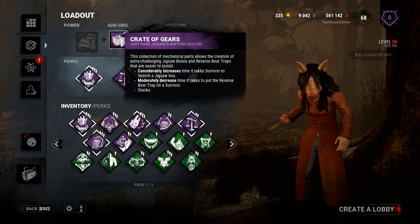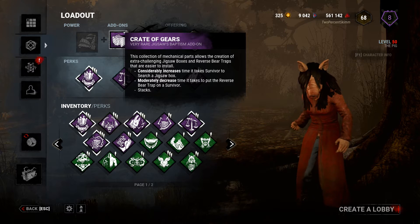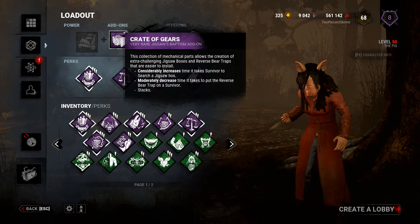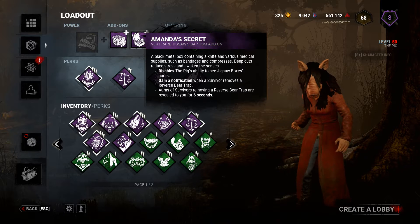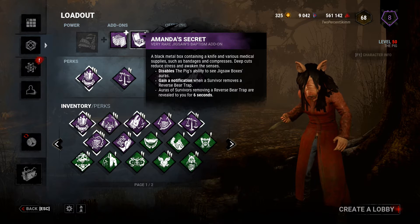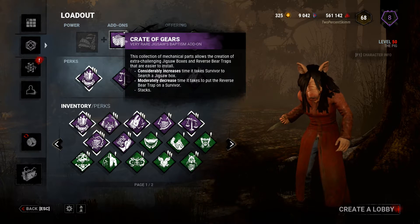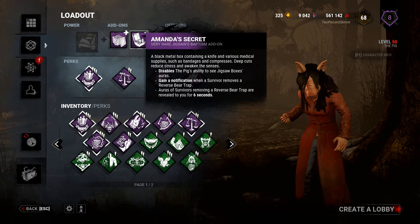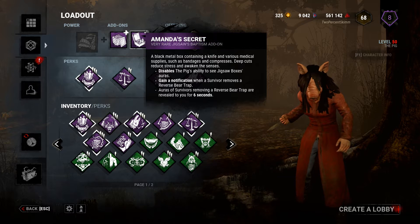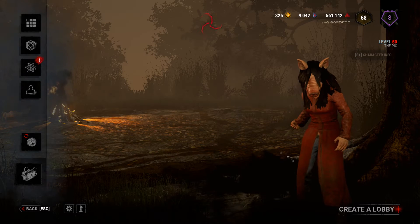Two very important mission-critical add-ons right here — there's a synergy between them, and I'll explain after. Crate of Gears: considerably increases the time it takes for survivors to search, and decreases the time it takes to put a bear trap on a survivor. And then Amanda's Secret: disables the Pig's ability to see the jigsaw boxes, but you gain a notification when a survivor removes a bear trap or reverse bear trap, and their position is revealed to you for six seconds. I'm hoping I can put a lot of pressure on those removing bear traps. I'm going to focus them away from the jigsaw boxes and try to get at least one — if not multiple — bear trap kills today.